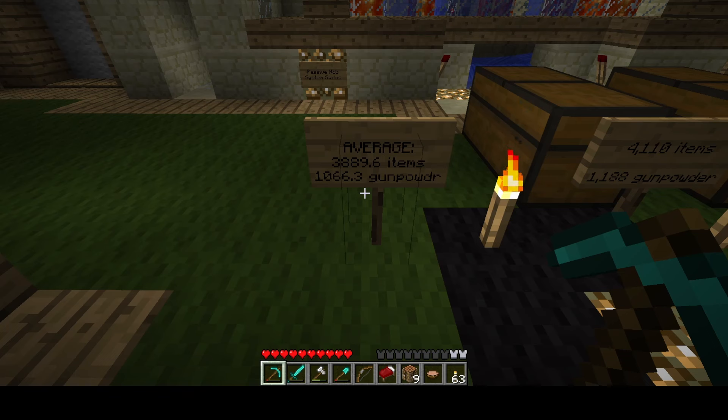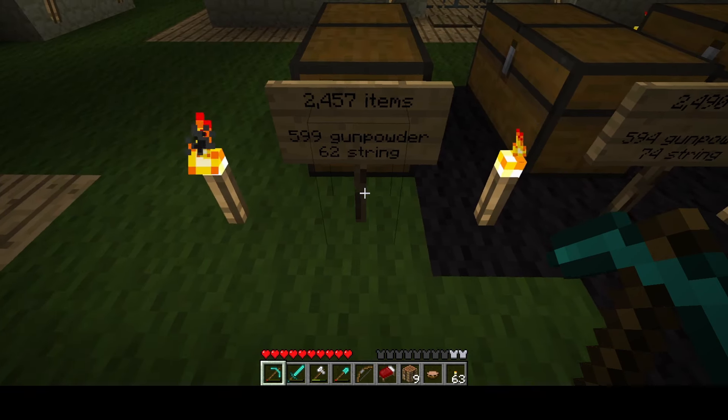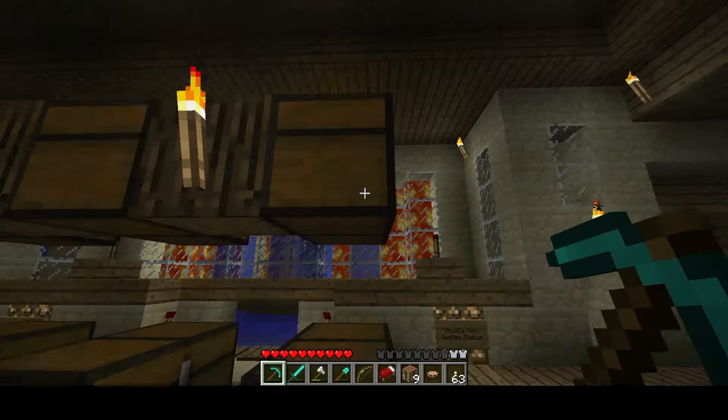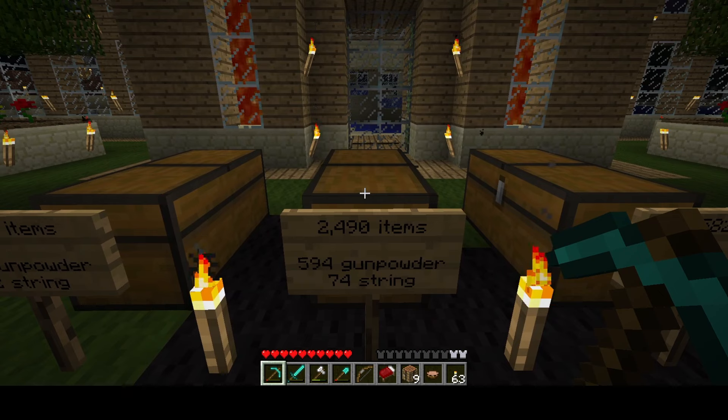The second set of tests had spiders turned on and already I'm seeing a significant decrease in items. In the first hour test I got 2,457 items, 599 of that was gunpowder, and 62 string — I'm counting string in these tests because that's the only reason you'd want spiders on. Already you're noticing a significant decrease: in this first test I completely filled up this chest, meanwhile in the spiders-on test I barely filled one chest — there's still at least 14 stacks of empty slots.